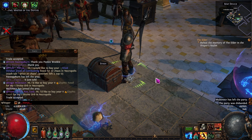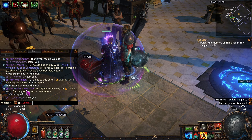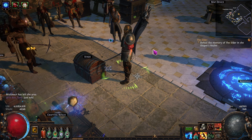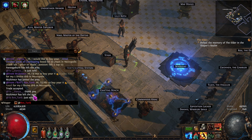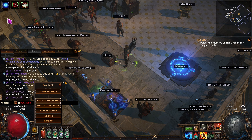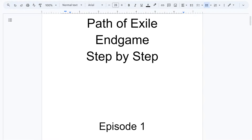When you do trades, if they're buying from you, they're going to come to your hideout. If you're buying from them, you want to go to their hideout. You can go to their hideout a few ways — you can right-click and visit their hideout, trade with them directly, press the little circle to go to their hideout, or right-click on their portrait in the drop-down menu.